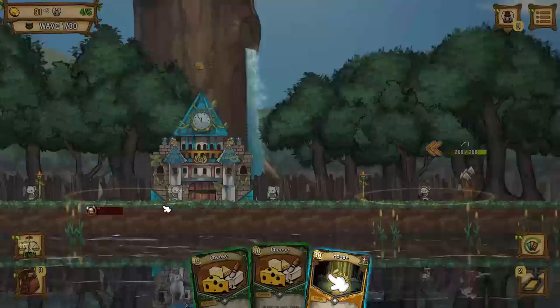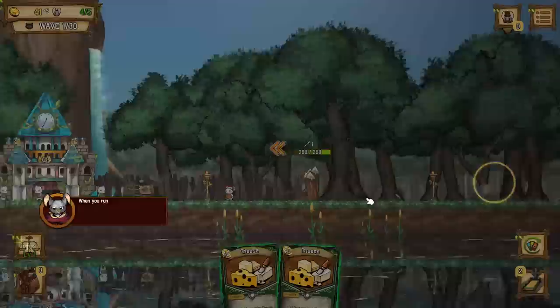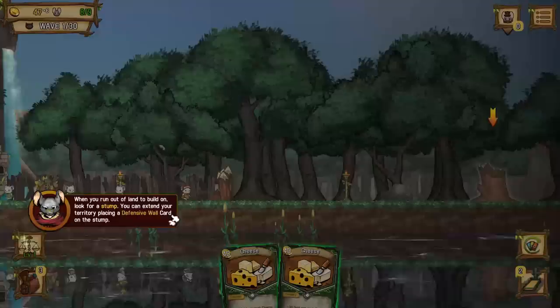We can also build with the brown cards. Buildings continue to provide useful effects, but building cards are removed after use. Building cards can only be used inside of territories. Let's make like a little rat home. Look how little it is - a little tiny rat house.